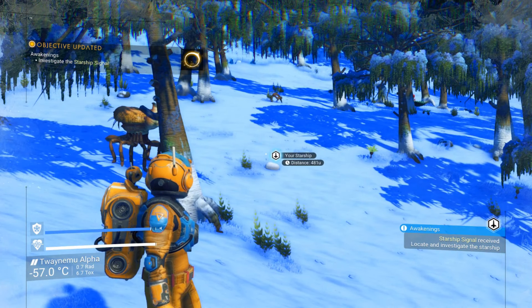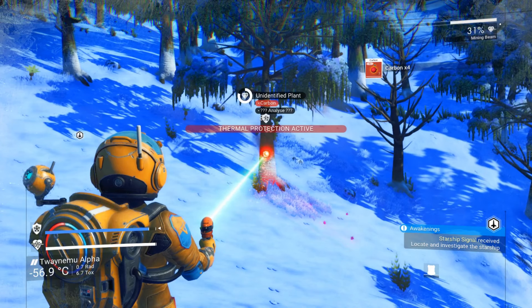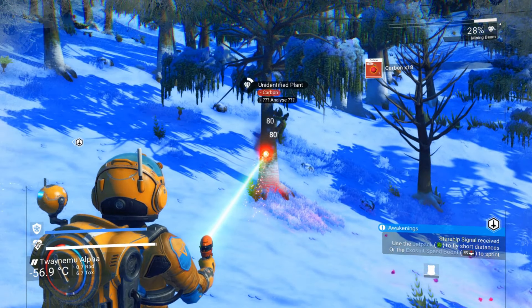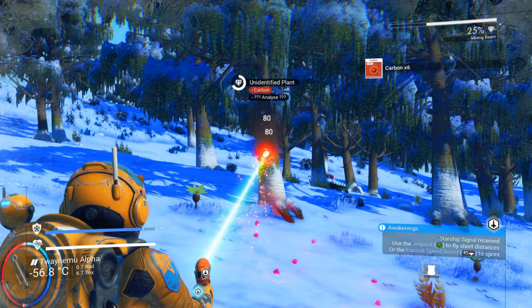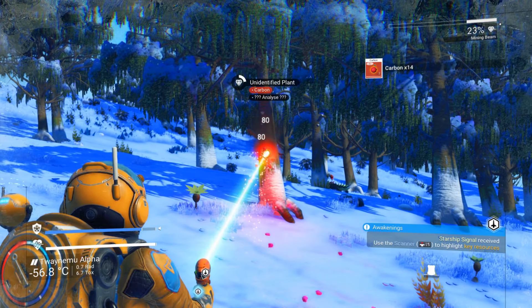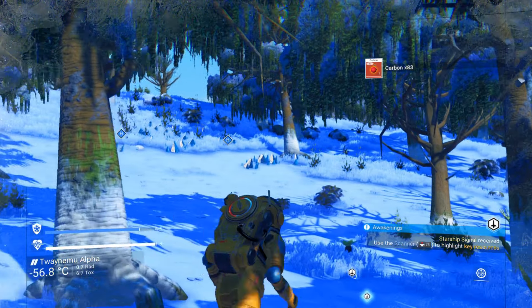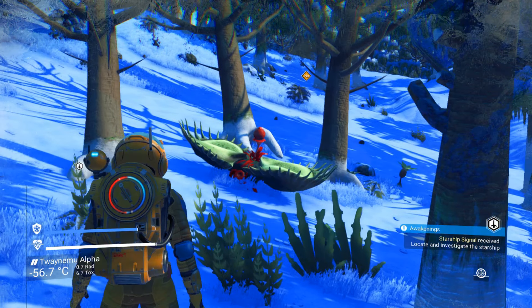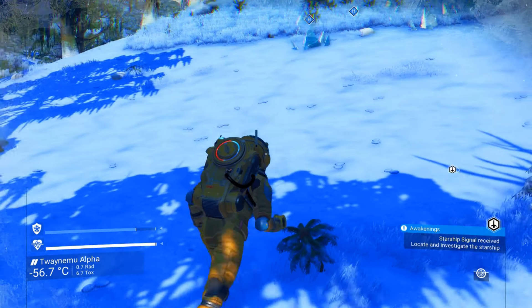Starship — that way over the mountain, it looks like. What I need right now is to take some carbon from all of these trees. Carbon is used to recharge your mining laser, which is exceptionally useful. I always recommend having some carbon on hand, because you do not want to be caught with a depleted mining laser and no carbon to recharge it — that's just going to complicate your life excruciatingly. So we're going to start making our way towards this ship and scan every now and then to find nearby sodium. That looks like a giant flytrap, and I am not going to touch it — I don't want to be eaten.